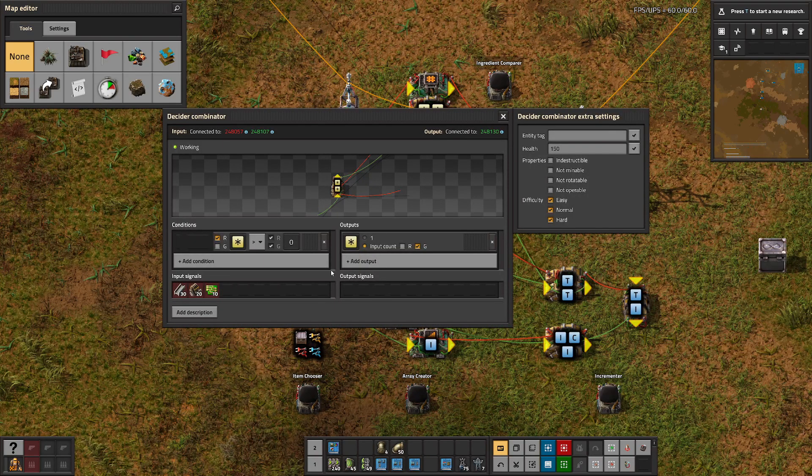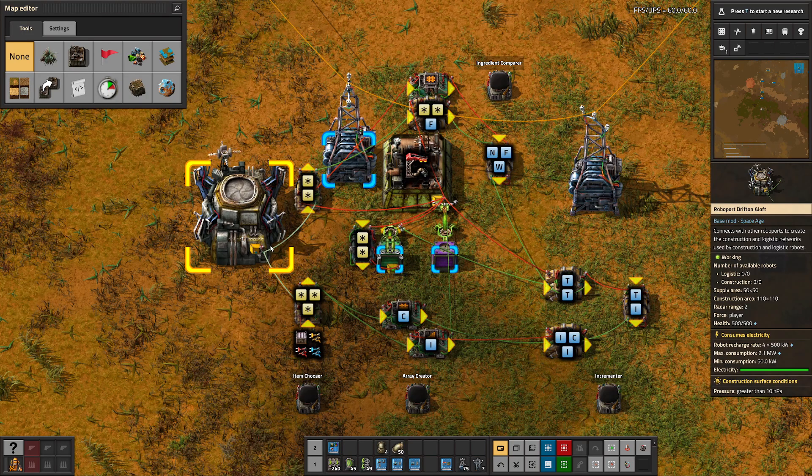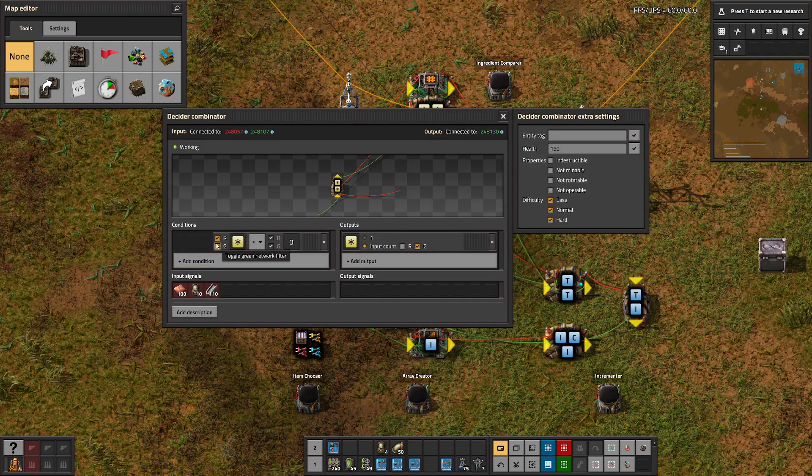This is essentially a sanitizer. When stuff is pulled out of the logistics network, item numbers can turn negative, which would mess with things. This sanitizer ensures that output is always positive.